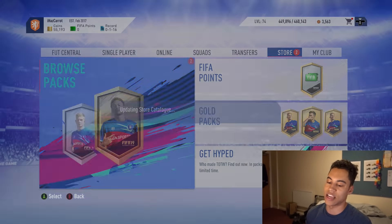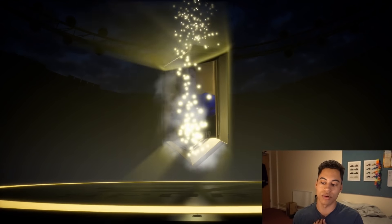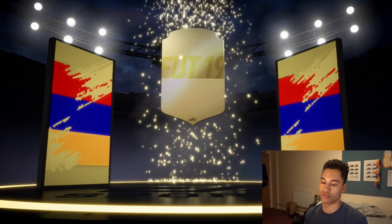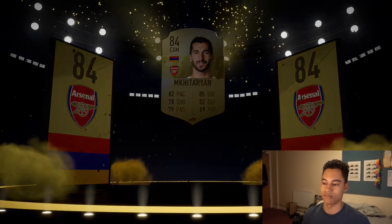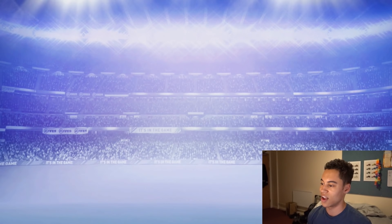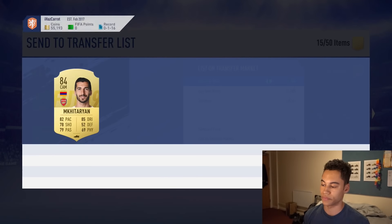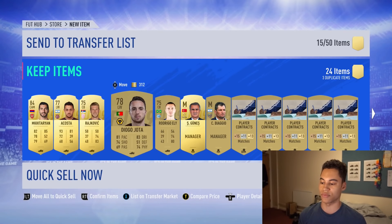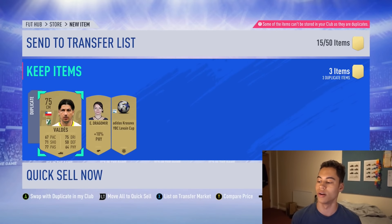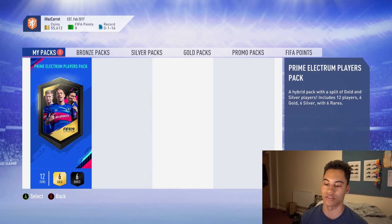If I'd bought everything it would have cost about 30,000 coins total. The Jumbo Premium Gold Pack is at least a 15k pack, so I guess it's sort of worth doing instead of buying the pack outright. We get a board drop — Mkhitaryan! I'm not actually sure how much he's worth, but it's about 6k. For a pack result that's okay, I'll take it. The rest of the players aren't too special — I'll store some and quick-sell the others.